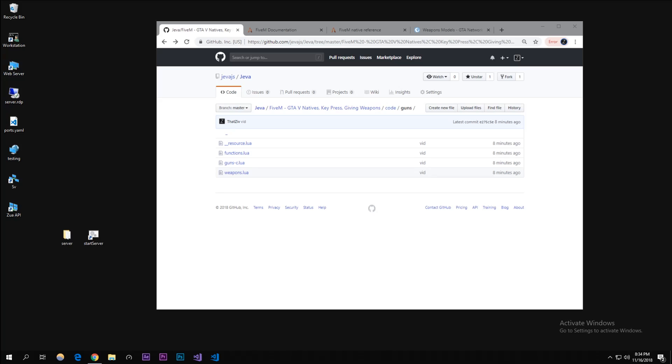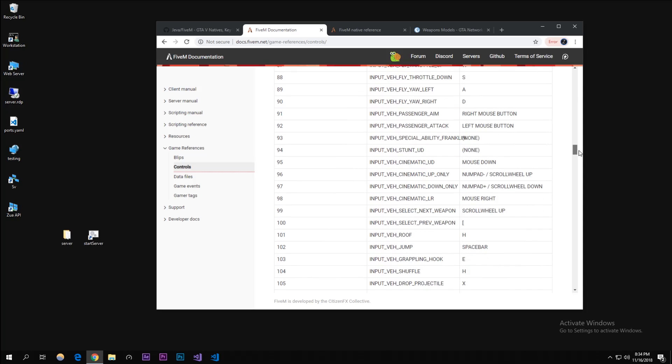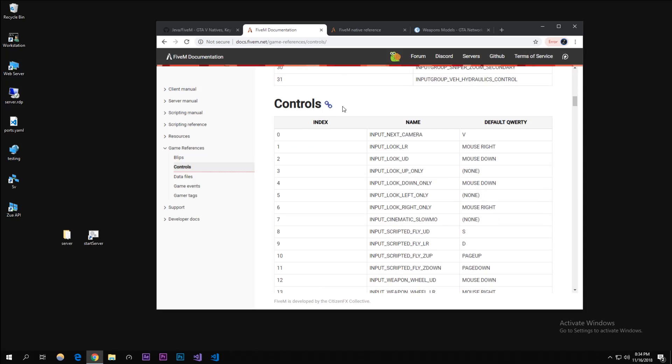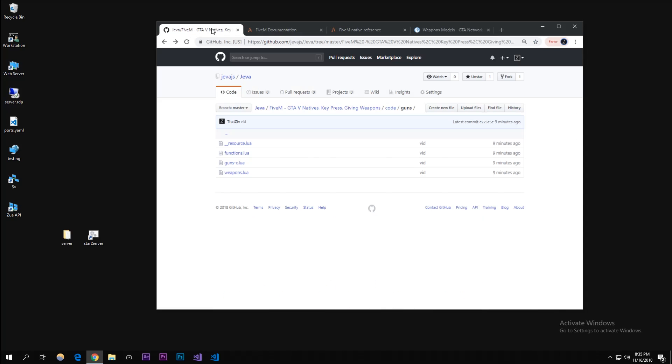Hey, what's up guys, my name is Zuo from Jeva. Today we're going to be doing some more FiveM scripting on natives — key pressing and giving guns, simple stuff. I have the code on GitHub, I'll put the link in the description. You might need the game controls reference and the values list for guns, so let's just get right into it.